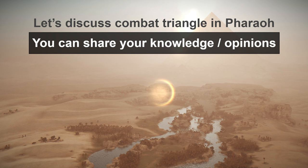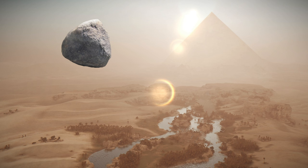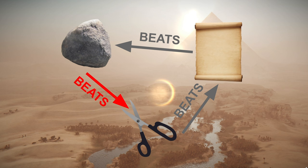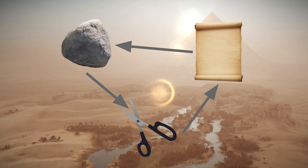Let's start with what I mean by the combat triangle. Let's say that we have a rock which is beaten by paper, and that is beaten by scissors, and rock beats scissors as well. So we get this combat triangle where one element beats another but is defeated by a different one.